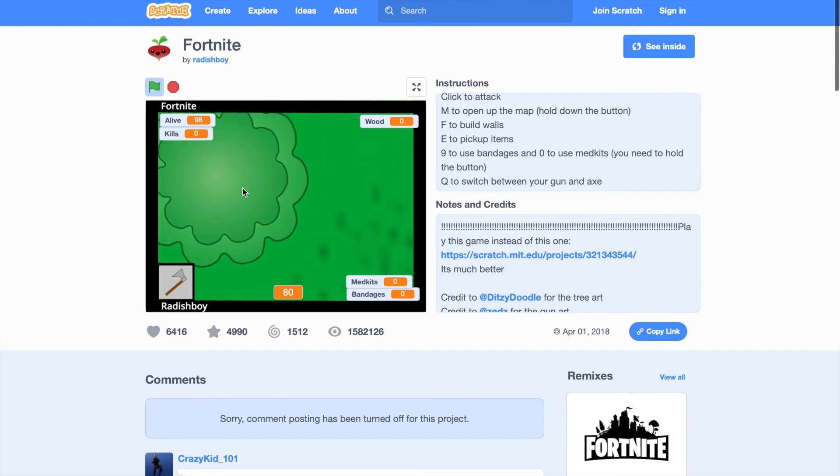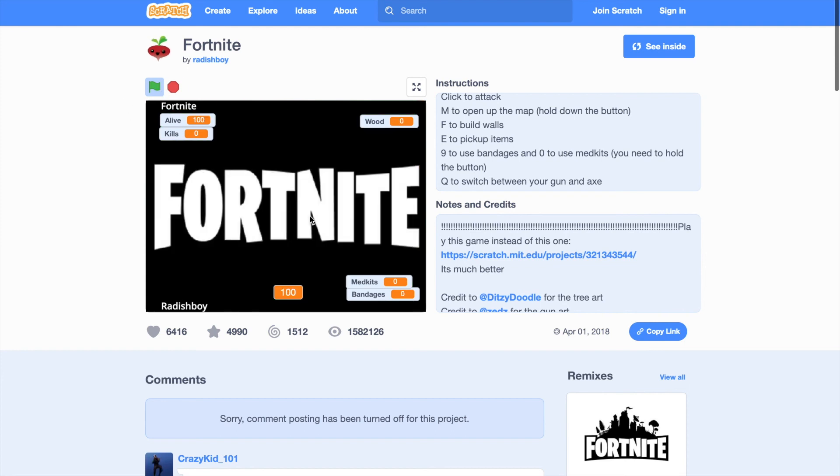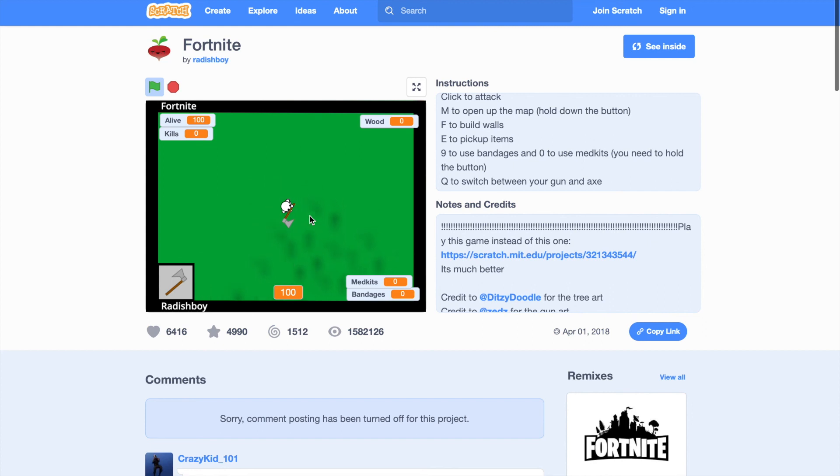The real game is more fun, I guess. It tells you how many people are alive and how much health you have. I have 80. I can't use these bandages because I have 75-plus health. Break it — come on, it's glitching. Sometimes it does glitch. Let me just play one more time. It was glitchy.